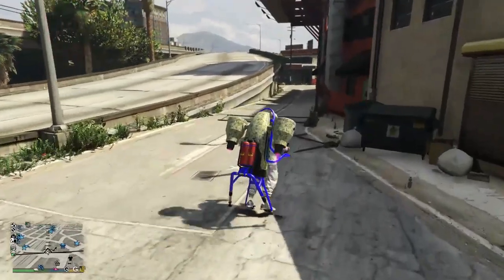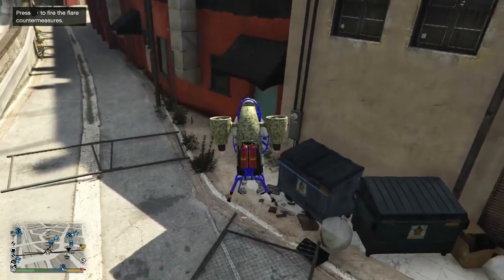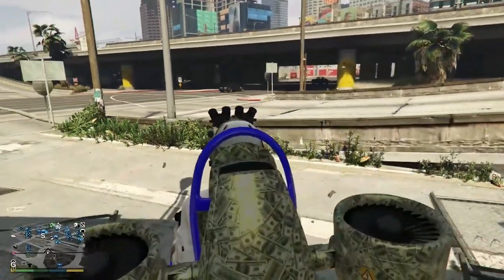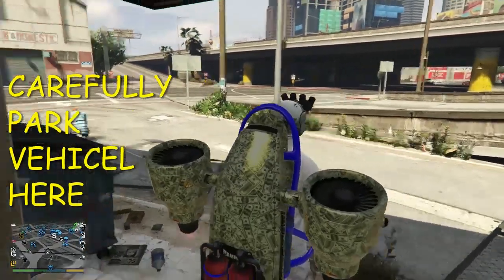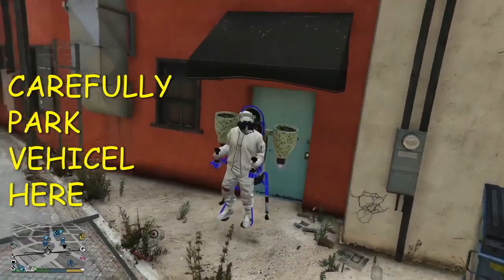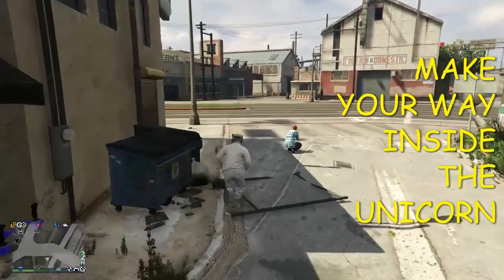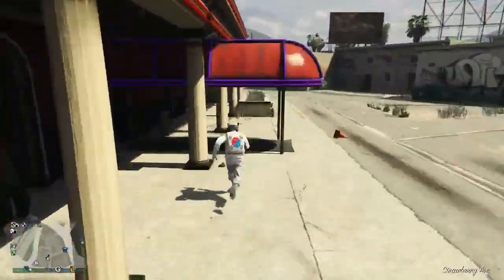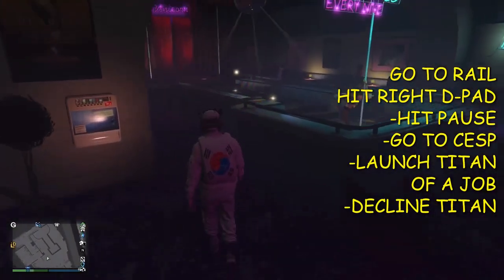Bring the Thruster right over here to the back of the Unicorn at this door. See the black awning? I'm gonna turn my Thruster around and put it right back underneath that awning. Back it up just a little bit, then turn your camera around to see if you're close to that door. About right there — that's perfect. Exit the Thruster and put your guns away, because now we're gonna go inside the Unicorn.